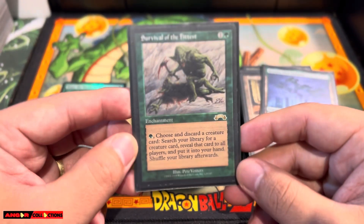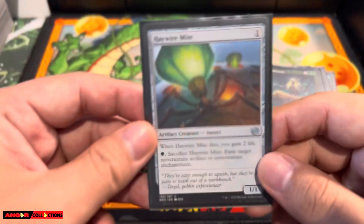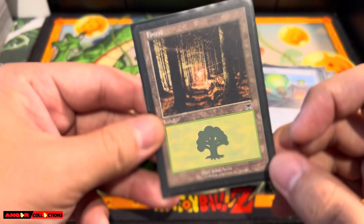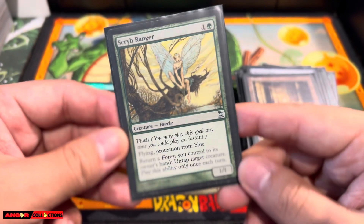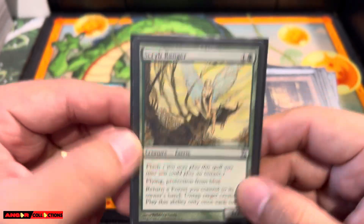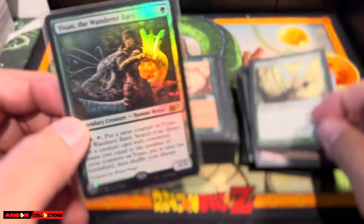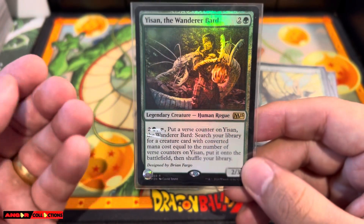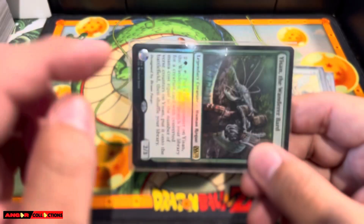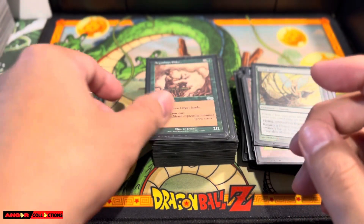Survival of the Fittest — gotta have it. If you need any creature, yeah, gotta have it. Eternal Witness — same thing, any green deck, gotta have it. Haywire Mite — another Destroy Target Artifact Enchantment card. Scryb Ranger — very powerful creature, combo card. This is one of the key cards — you can untap target creature. To combo with this, Yisan, Wirewood Symbiote, and Quirion Ranger, you can actually stack the ability of Yisan. If you have one counter, you pay three, put two counters, but you stack the ability — you can untap Yisan and then pay three again and put three counters. So instead of searching one creature, you're actually searching two creatures at the three converted mana cost. Very powerful.